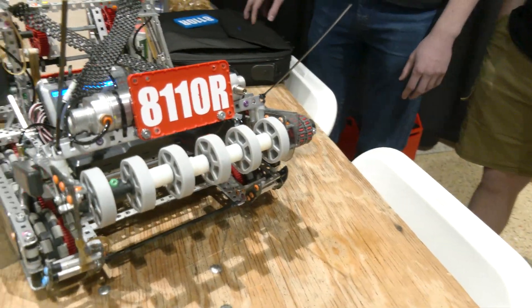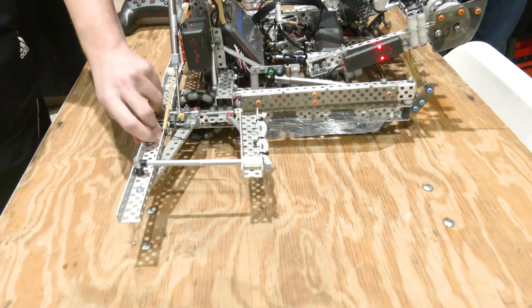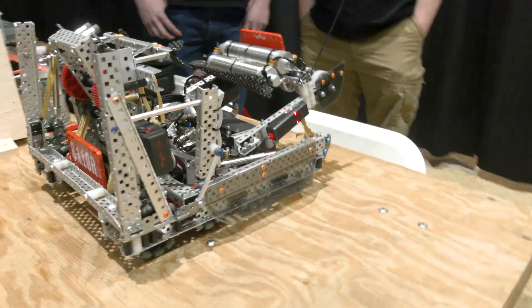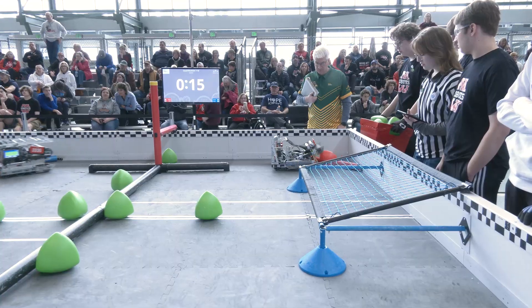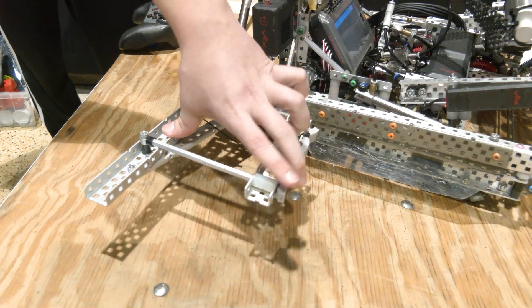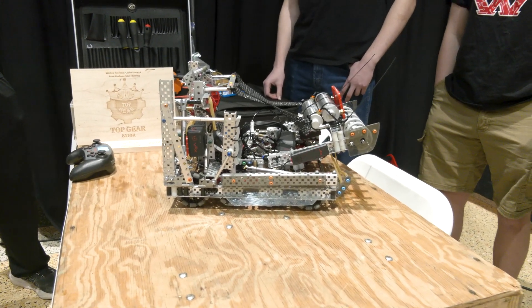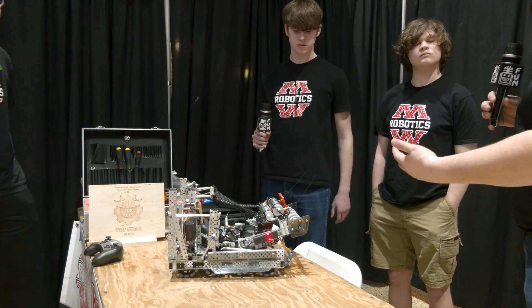You've got a couple different wing configurations that are really important to your overall match strategy — talk about the side wings. Yeah, the back drop-down wings can't be back-driven at all, so they're very effective in skills and also for getting the tri-ball out of the corner barrier. We also have wedges on the front wings, and our side elevation on the back wings makes hanging easier because of our drive configuration. We can drive right up, the bar hits this cut flex wheel right here and grabs on, and the bar hangs right between the two middle 2.75-inch wheels.